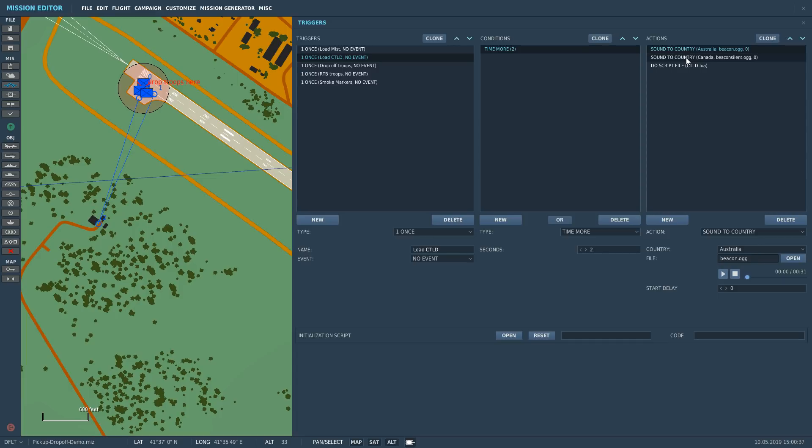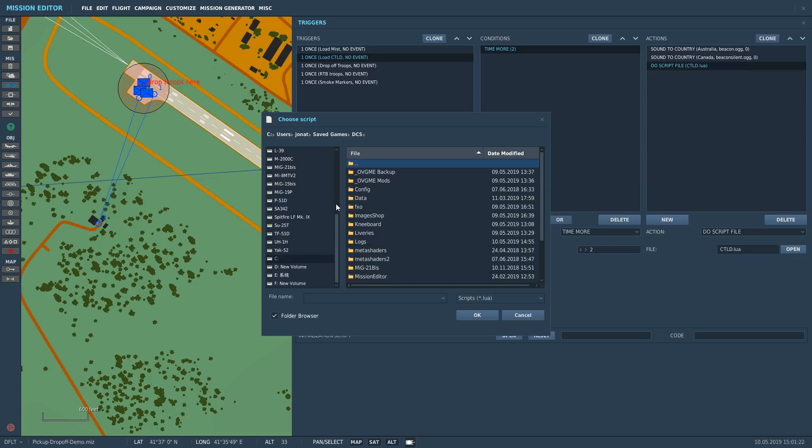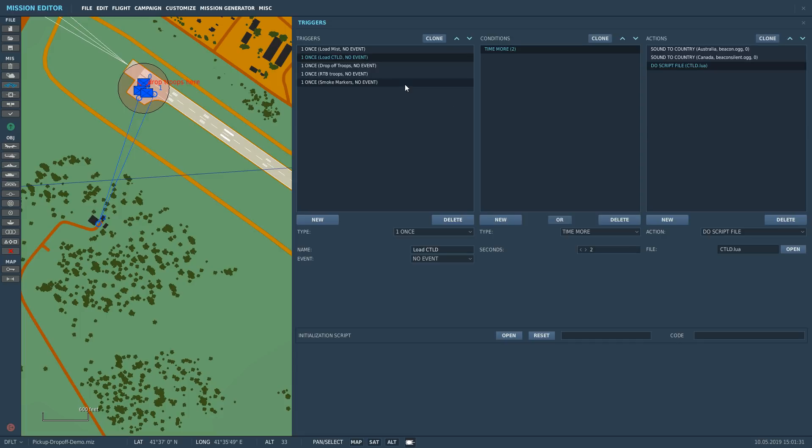There's also a sound to country entry in the trigger - that's an extra thing. In this particular mission they've set up a sound to country which means that when you tune the radio to a certain frequency set elsewhere in the mission, you'll get that beacon .ogg file - so when you tune your ADF frequency in-game you'll hear the beacon audio. Then do script file points to ctld.lua. Those are the two basic things you need to get any of this to work.